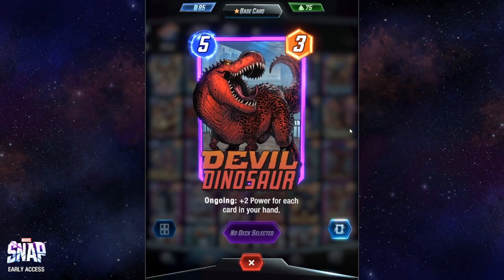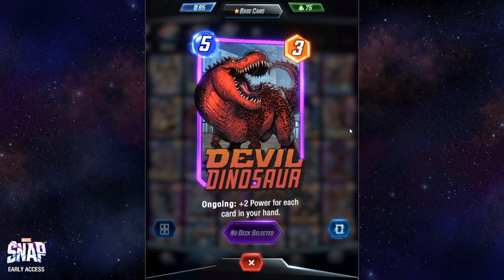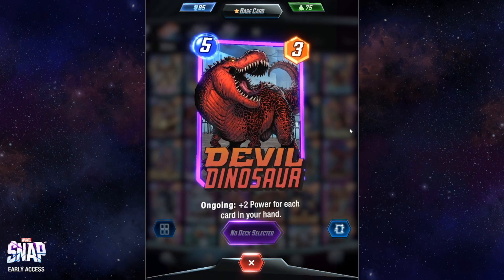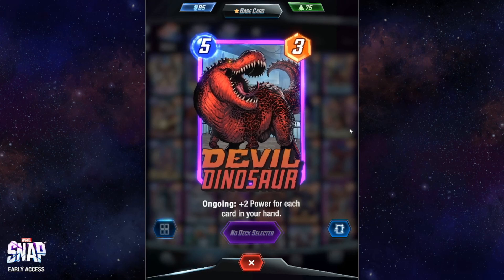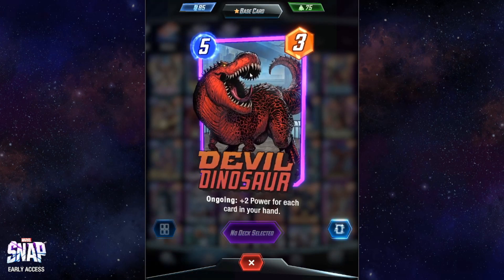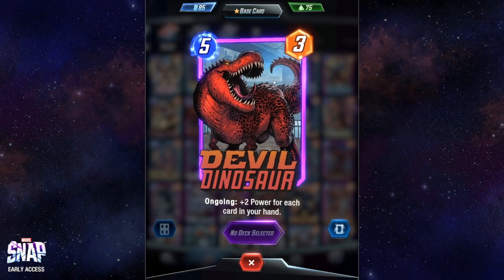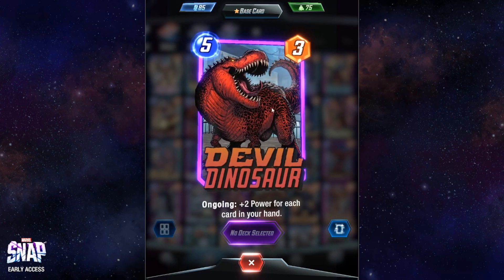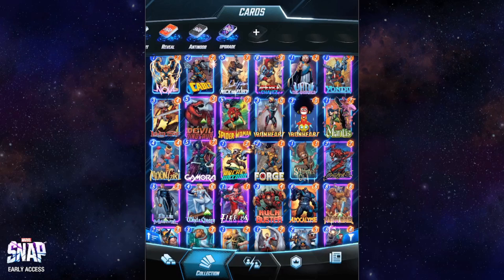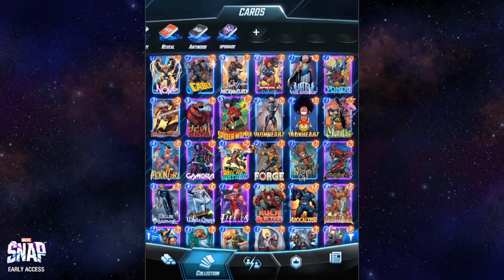Devil Dinosaur has an ongoing capability that gives plus two power for each card in your hand. This is an extremely powerful card — I've seen a lot of people playing it masterfully, and myself as well. In many cases it gave me very good wins. Another extremely recommended card.